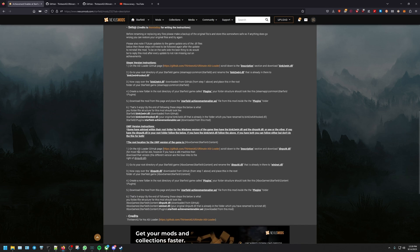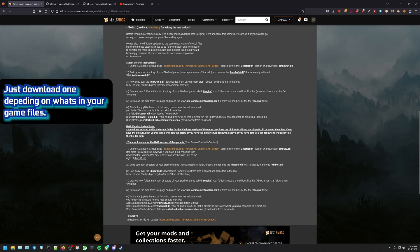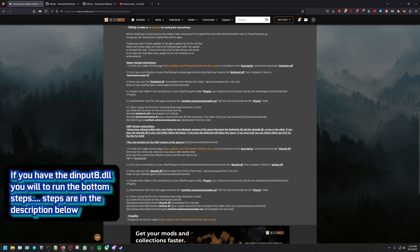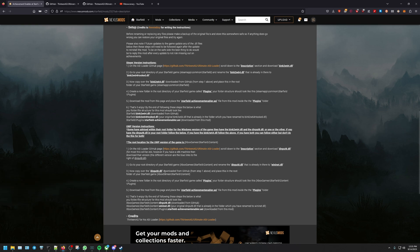Now it just depends. The description will show the Game Pass steps and up top are the Steam version steps. So if you have that k2w64 file, you're going to follow the Steam instructions even though you have the Game Pass version. If you have the Game Pass version with the other file, you just follow the Game Pass instructions.